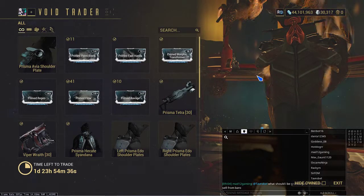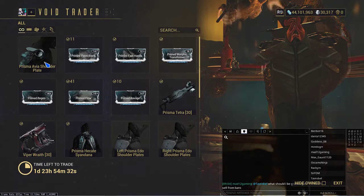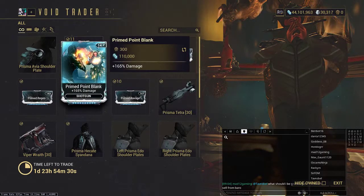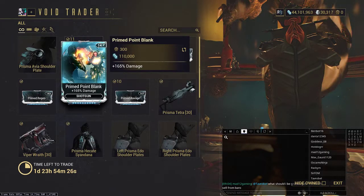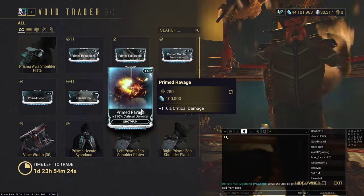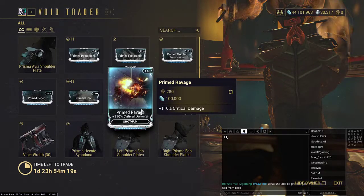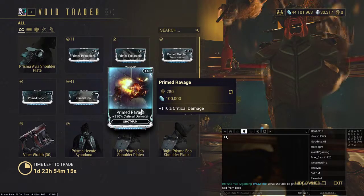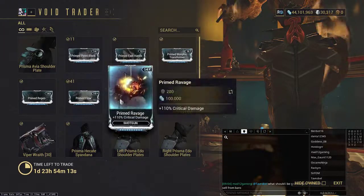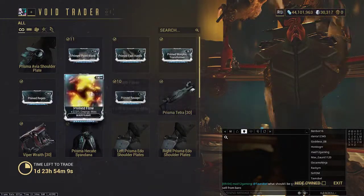Prime Point Blank and Prime Ravage are good for shotguns. Prime Point Blank is just an upgraded version of Point Blank — it gives you almost twice as much damage. Prime Ravage gives you a little bit more crit damage. These are good, go ahead and get these.